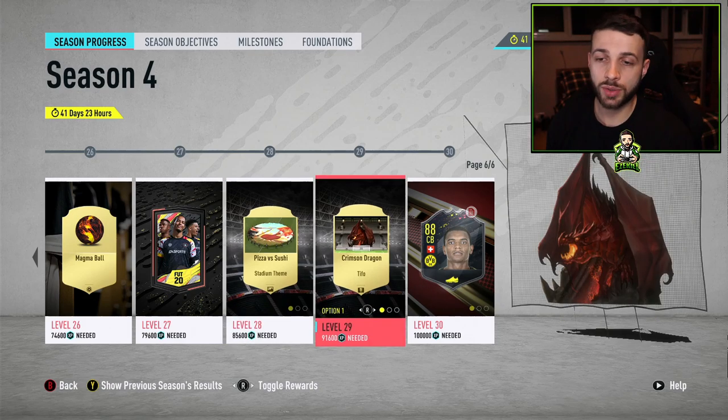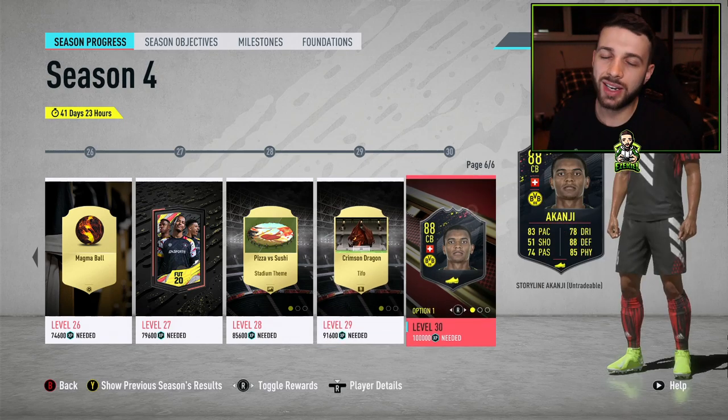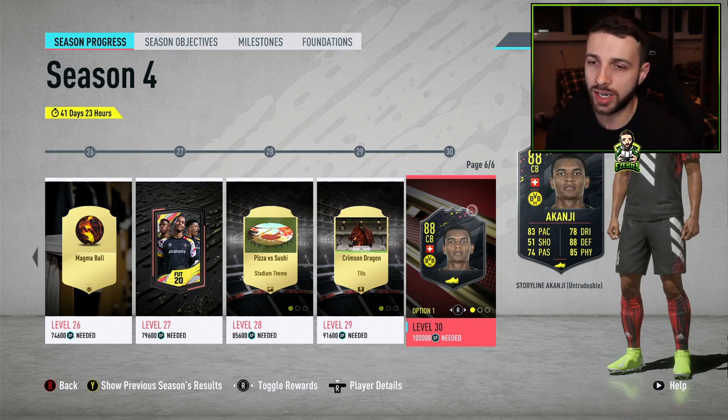There's also more stadium-related stuff, which does look pretty cool, but this is the problem with really long seasons — we don't have anything new for 42 days. There are a couple of nice icon picks and player picks, but there's too much stadium stuff. Anyway, let's have a look at these final players.